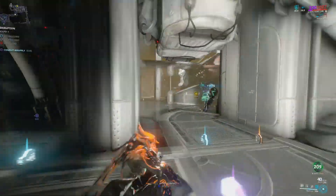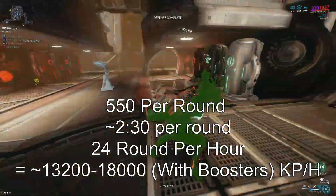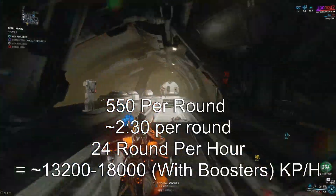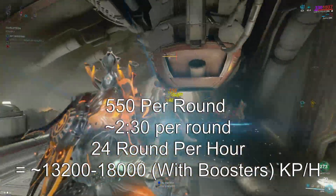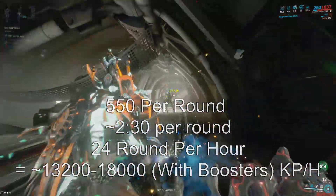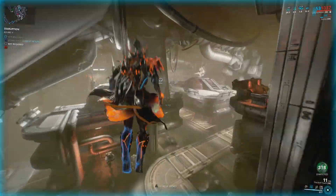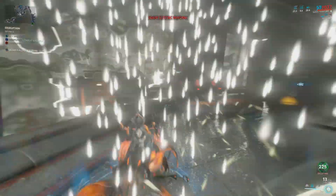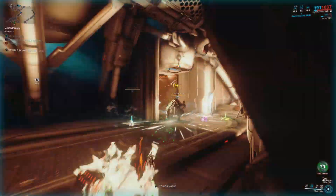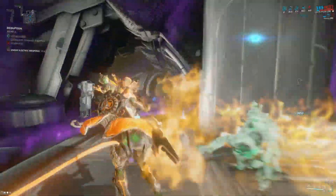Solo, it takes me around two to three minutes per round depending on how fast I find the key carriers. After about an hour of farming I was earning around 8,000 Kuva per hour. In the clip shown I actually earned 5,000 from 25 minutes, which would be around 12,000 per hour — almost on par with Kuva Survival. This is great because it gives you a new endless mission type to play, and if you learn the spawns for each conduit and where Demolysts can appear, you can do it even faster. With a group, each person can cover a separate conduit, making it quicker still.